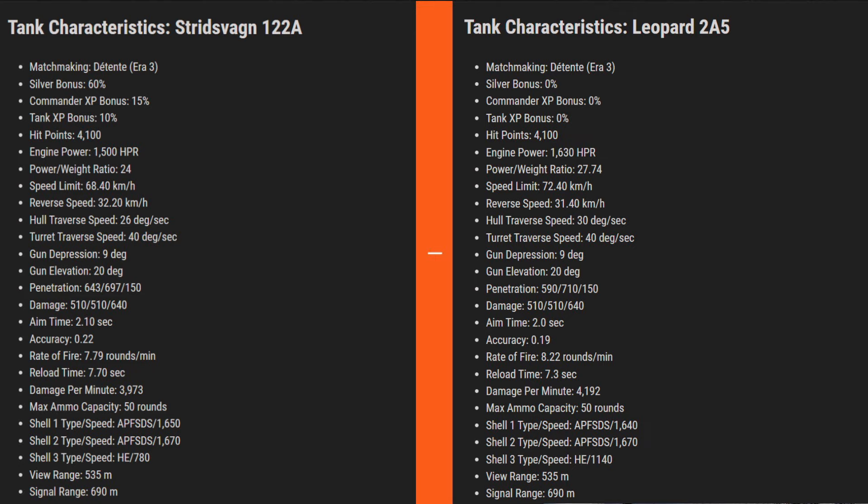Both tanks have identical hit points of 4100. Leopard 2A5 has a better engine power of 1630 horsepower versus 1500 for Stritzwagen, resulting in a better power-to-weight ratio of 27.74 for Leopard versus 24 for Stritzwagen. Speed limit is 72.4 for Leopard and 68.4 for Stritzwagen. Reverse speed is however better for Stritzwagen at 32.2 as opposed to Leopard's 31.1. Hull traverse is better for Leopard by four degrees, turret traverse is similar, and both have the same gun depression of 9 degrees and identical elevation of 20 degrees.